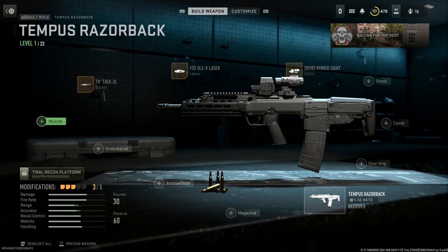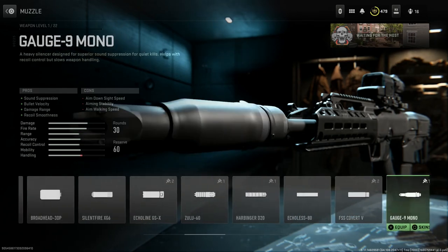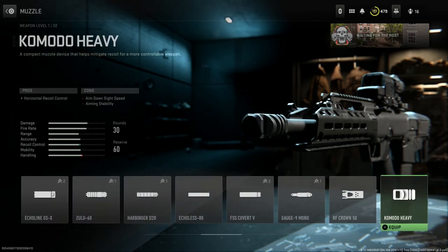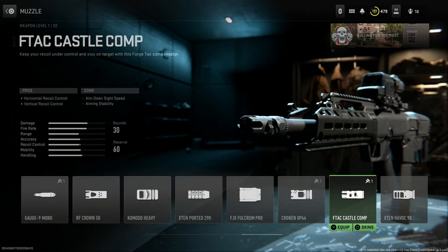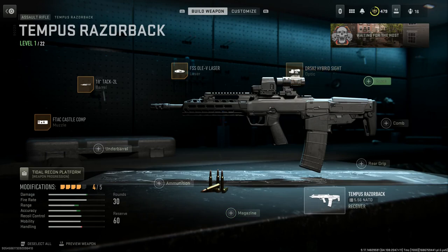For the muzzle device, in real life this comes with a four-prong compensator, so we're going to go with the Castle Comp, which is the closest one — it's a four-prong and closest to what it looks like in real life. That gives us horizontal and vertical recoil control, with the cons being aim-down-sight speed and aiming stability.